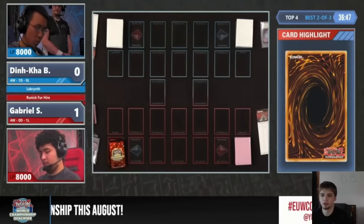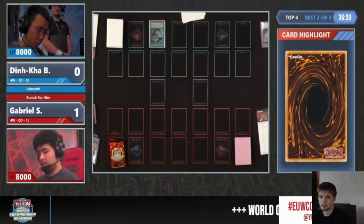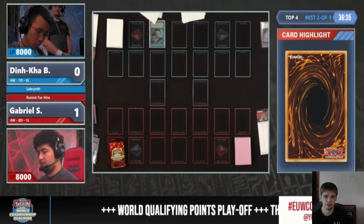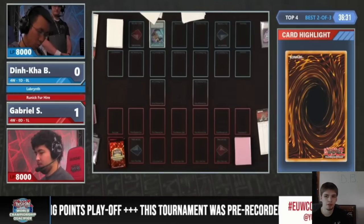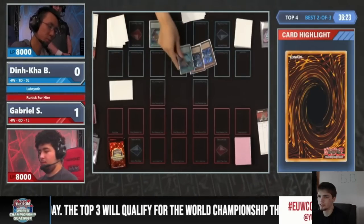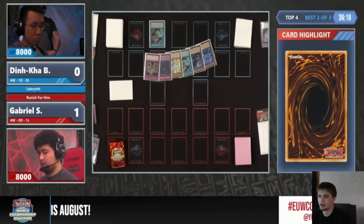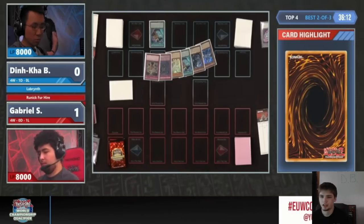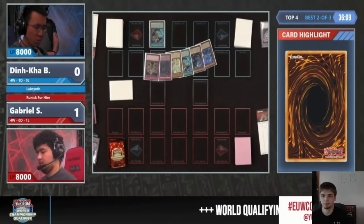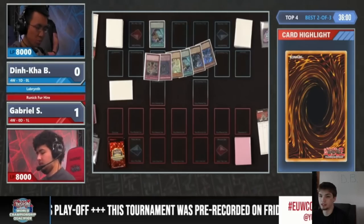Okay, going on into the next game now, let me go ahead and skip ahead. Now we're going to get to see Labyrinth go first. Gabriel probably sided out the Dark Rulers and the Nibs that were in their deck and decided to switch those with non-engine cards that actually work in this matchup. Starting with Pot of Prosperity, go banish six cards and then look at the top six — that's Lady Labyrinth, Lord of Heavenly Prison, Pot of Prosperity, Lovely Labyrinth, Eradicator, and Gozen. That's a lot of not-good cards — really only a choice between Prosperity and Lovely.